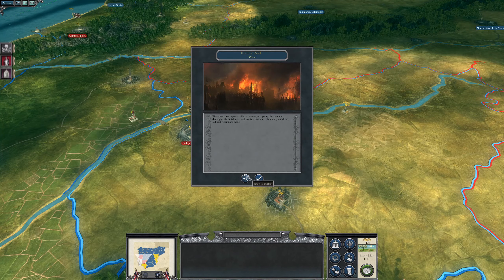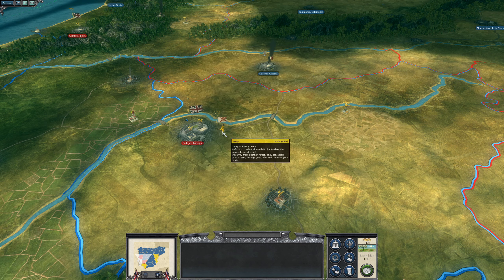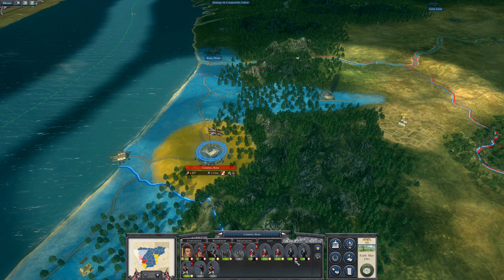We took out another French army. William Carr is dead — that was not great. The magistrate looks like a good choice here. Let's recruit some more. I do need a new general at some point. We definitely need to continue to rebuild and sort out Wellesley's forces. But I can get my spy out now and start having a look to the north.